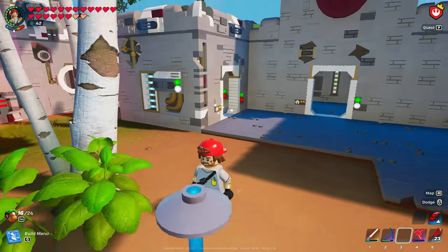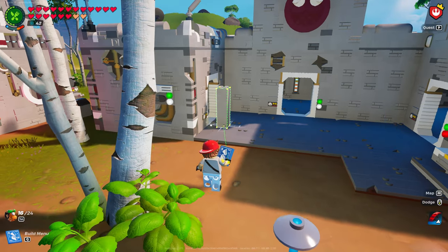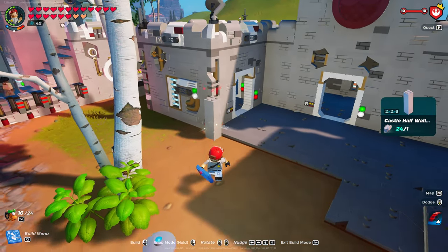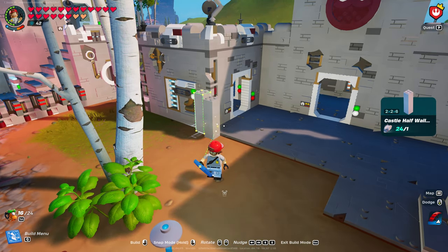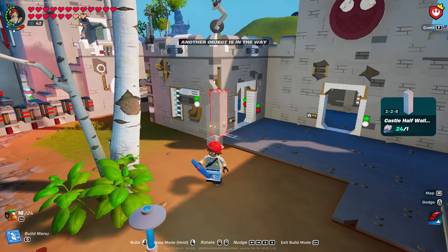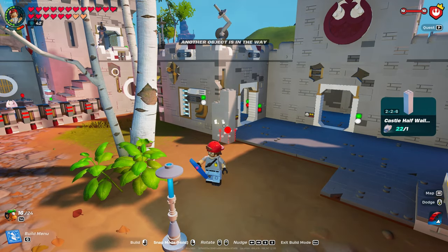Alright guys, so for this wall we're doing — go into walls, down to half walls. There are some steps you've got to do to get this to work. Put down a castle half wall right here where the courtyard floor starts. There are two lines on the bottom — you might not be able to see it on the recording but you'll see it once you put it down. Move up slightly — there's one right where I'm at. Put one down and then you're able to do that.